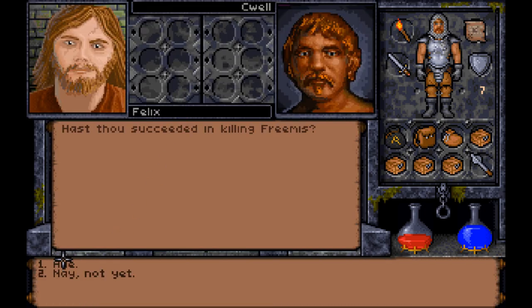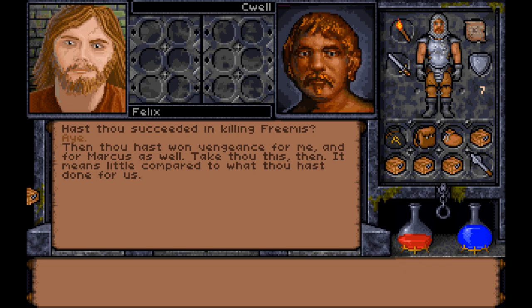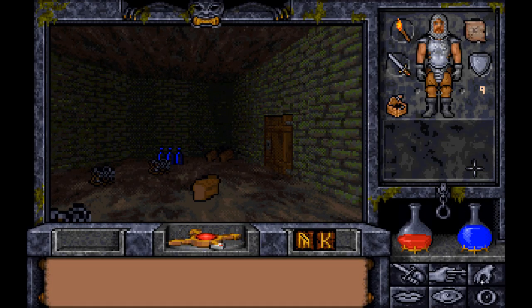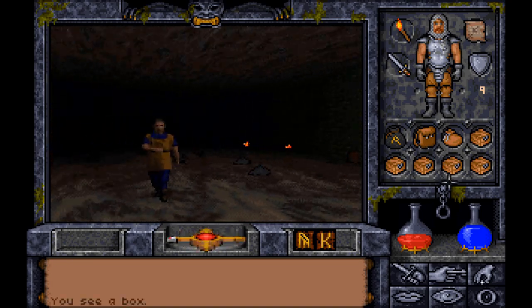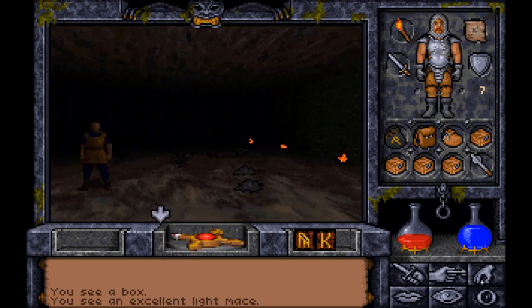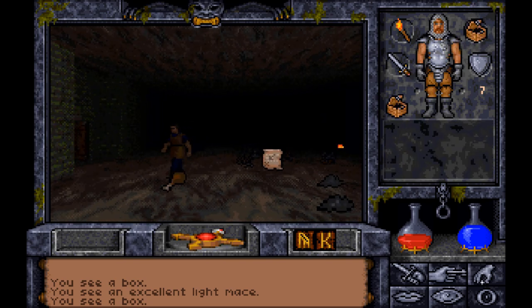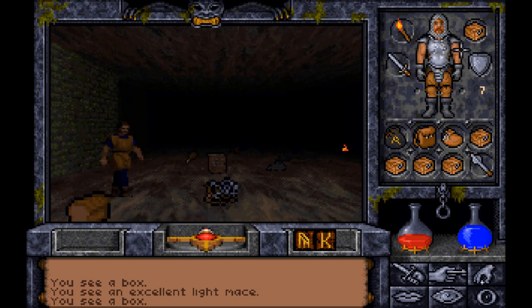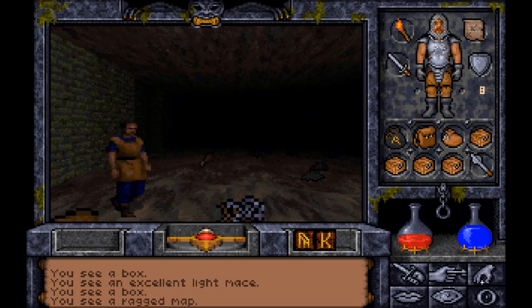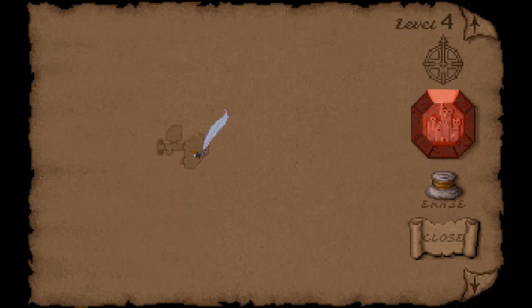Back to Jannar — thou hast succeeded in killing Fremus. Then thou hast won vengeance for me and for Marcus as well. Take thou this. He gave me a box. What's in the box? Literally just a box — there's nothing in it. Is he dropping food all over the place? I'm so confused. I'm gonna make a note of this on my map. Dude gave me a box!